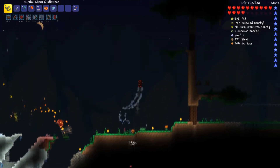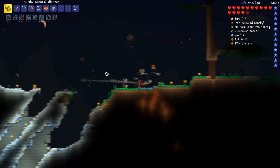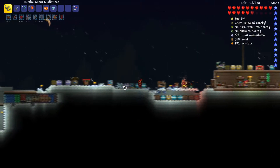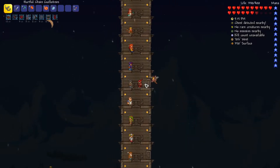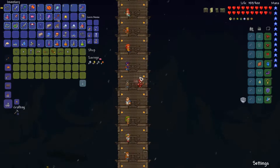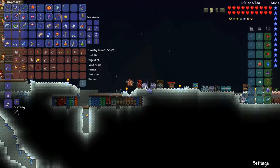I honestly didn't think we were going to do that because we didn't have the Nimbus Ward. I think that's because of the adamantite armour. We're going to head over to the — not demolitionist — arms dealer. How do we only have — we can't even afford this. We need 55 gold and we do not have that much.